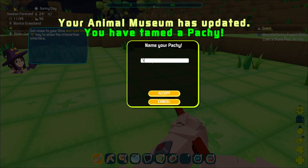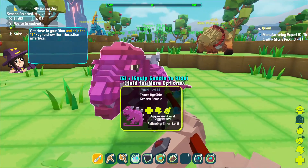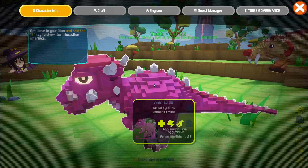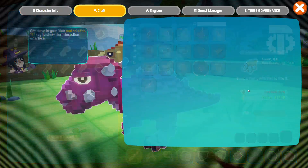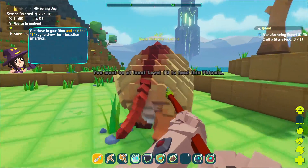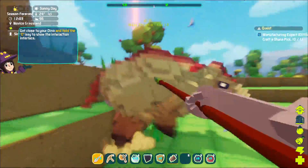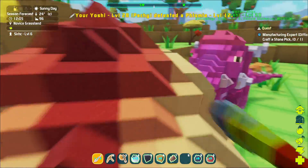There we go — we got a packy! I'm gonna call you Yoshi. So we got Yoshi the packy. Now we need to make a saddle for these guys, but for that we're gonna need leather. I could go kill some dodos but I think I'm gonna take on this phyomia though — they have a lot of health but they're really easy to avoid because they have a very large turn radius.